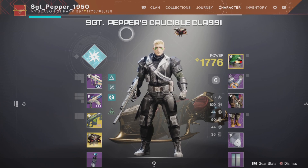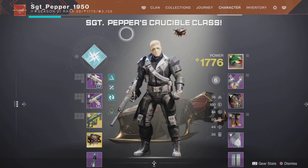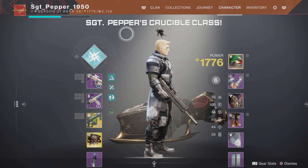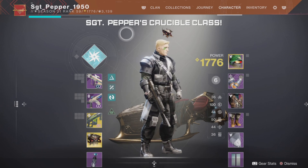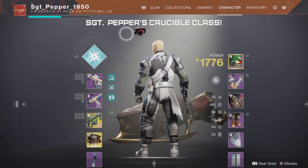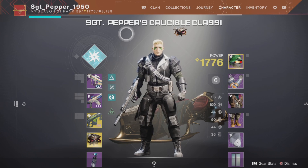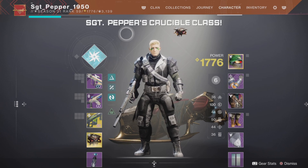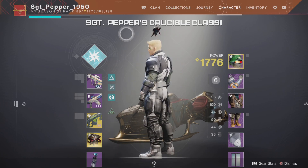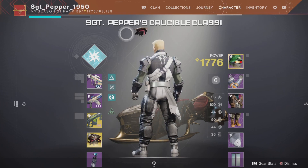Hey everyone, this is Sergeant Pepper, welcome to the channel. Today I'm going to teach a Crucible class. I'm going to use my Titan for this one. As you can see, I like to wear dark colors because I like to blend in. There are some people that wear bright flashy colors — even their weapons are shiny — where you don't even need radar to see the guy across the map.